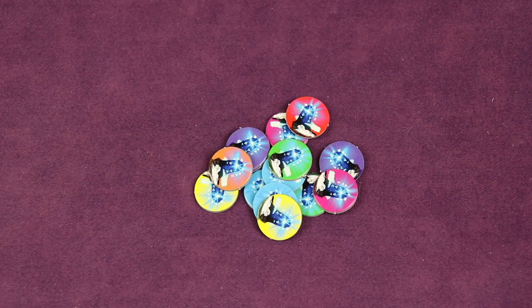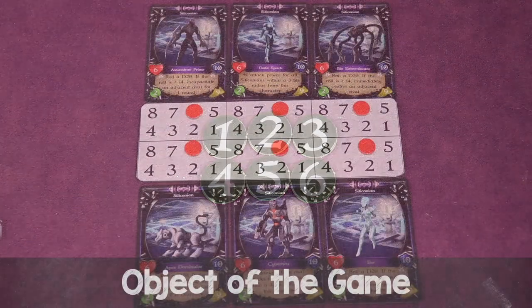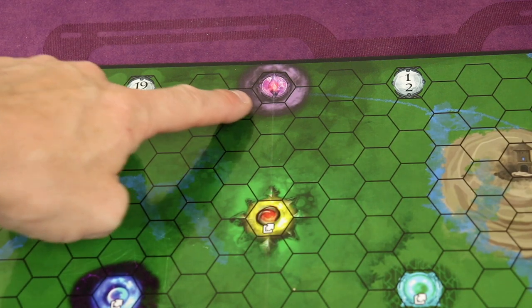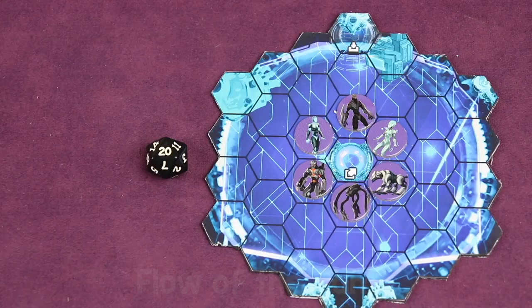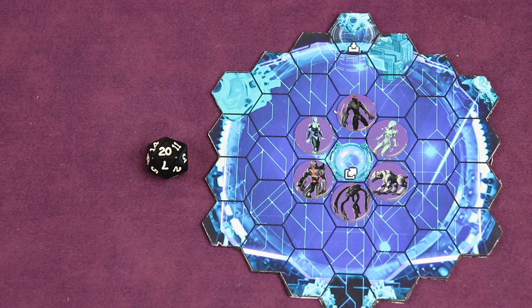Place the double-sided obelisk tokens and the six movement tracker tokens off to the side of the board where everyone can reach them. The object of the game is to be the sole survivor — the last civilization standing — or to reach the exit portal at the top middle of the board with the immortality key to win. The game is played over multiple rounds; each round each player takes a turn starting with the start player and going clockwise. To find the first start player, each player rolls a d20 and whoever rolls highest is the start player; ties are re-rolled.